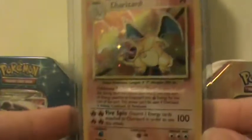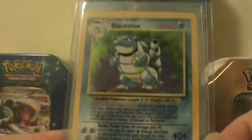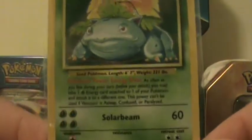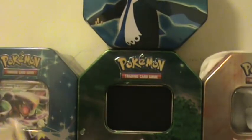Base Set Charizard — there it is. Base Set Blastoise. And Base Set Venusaur. That's what we traded for. I really like these cards. And some extras he sent.